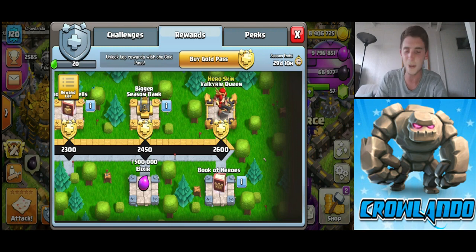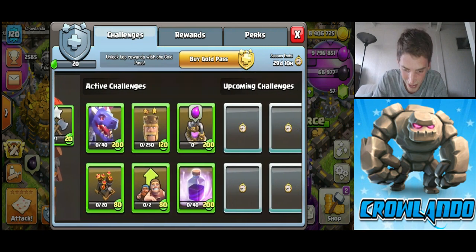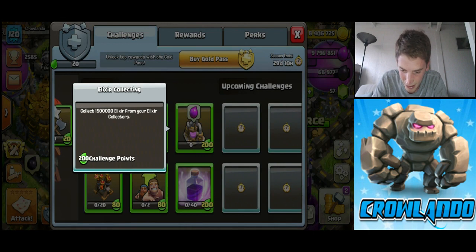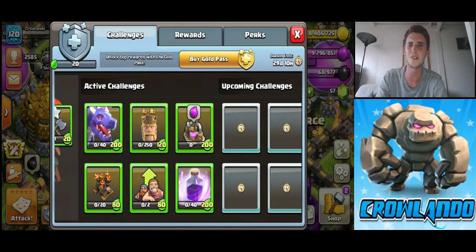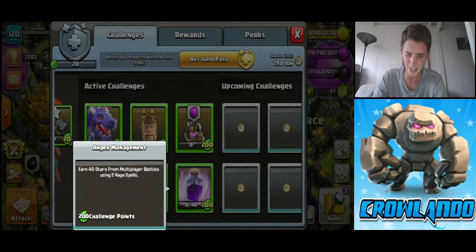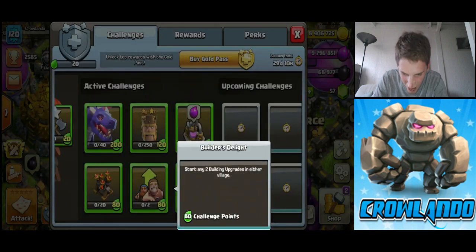2,600 every time is so easy to smash. If you look at the challenges — collect one and a half million elixir, use rage spell — I use that in my deck all the time anyway, so that one's an easy 200 points. Start building upgrades — yeah, we'll do that easy.